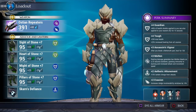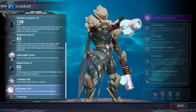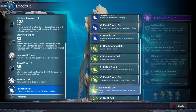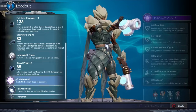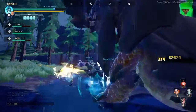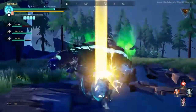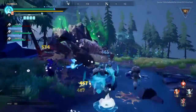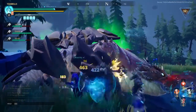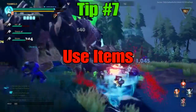Tip six: use your mods. These are little perks that slot into all your weapons and armor. When first made they help a little, but they can be leveled up at the mix shop and you'll get better ones as you advance. When you chain them together — for example, one that gives extra stagger damage to knock the behemoth over, combined with one that gives extra damage when the behemoth is staggered — they go from helpful to really making a difference.